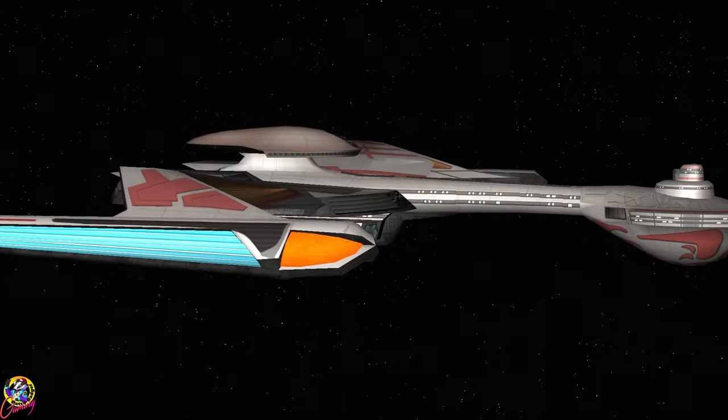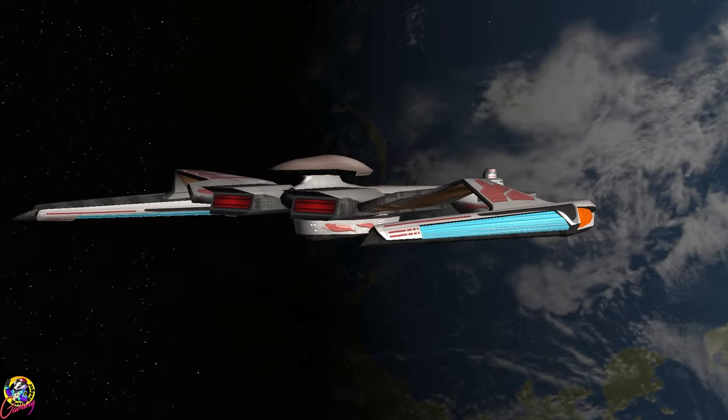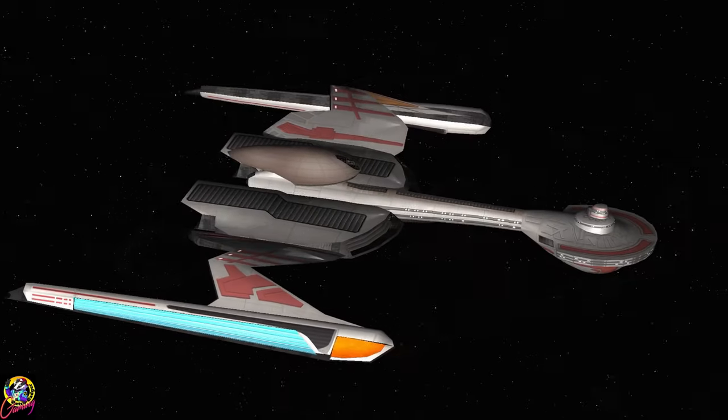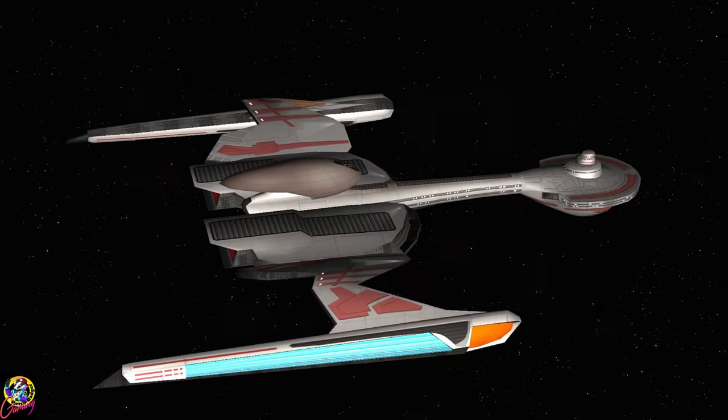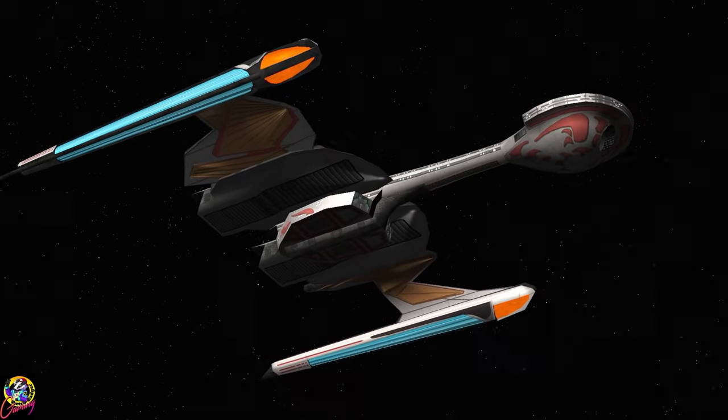It has Federation Phasers, Klingon Disruptors, Klingon Torpedoes and Plasma Torpedoes. The colour scheme is interesting — it's almost like the Klingons said you can keep your grey paint, but we're still putting red warrior markings on the hull.